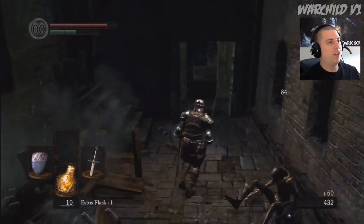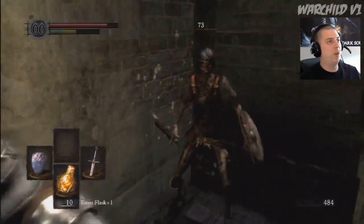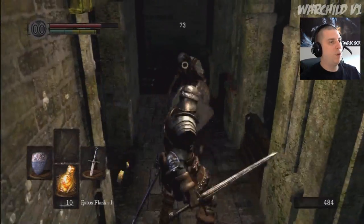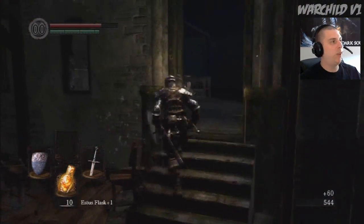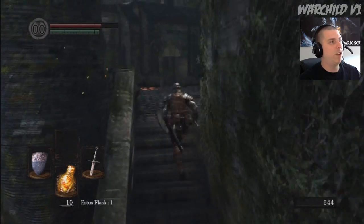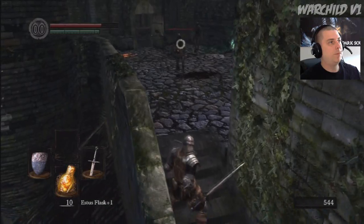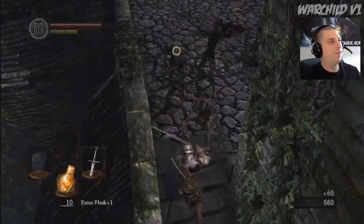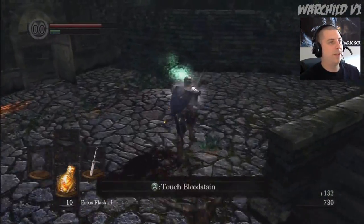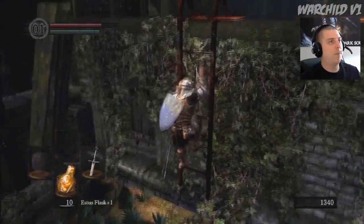I would have been smart to start as a pyro. That makes all this easier, by the way, in case you didn't know. Start as a pyro — it is like the easiest starting class there is. But I'm making a war build that doesn't have attunement points. I don't want to have any magic at all with this build. I'll show you how to get all the magic, but I don't want any. Let's go kill the firebomb guys because I really want my revenge.